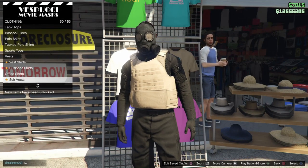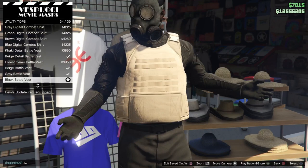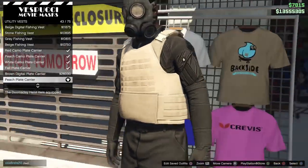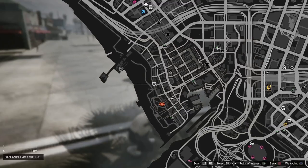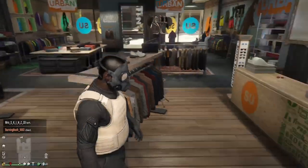It does work on anything that you can equip the utility vest on. Go to utility tops and equip the black battle vest, which is 34 out of 39. From here go to utility vest and equip the peach plate carrier. If you are not near one already, make your way to the nearest clothing store on the map.